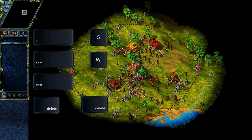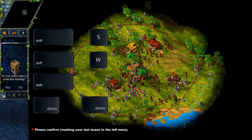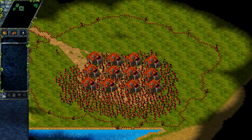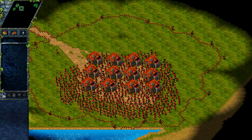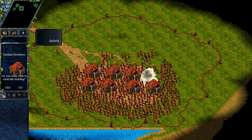Luckily for us, Settlers United introduced one exception: you cannot destroy your last tower without a confirmation, which is very nice. There is also one more shortcut which is not very popular but certainly very fun — while holding Delete and clicking on buildings, you can destroy them instantly.